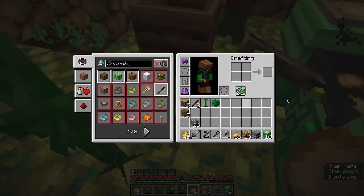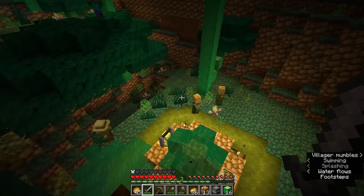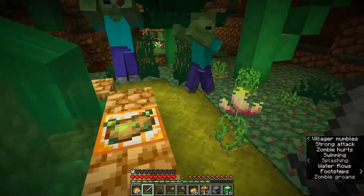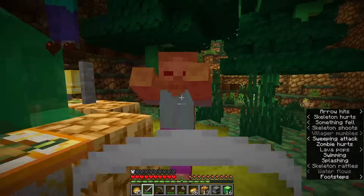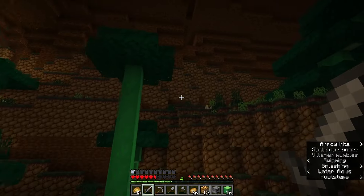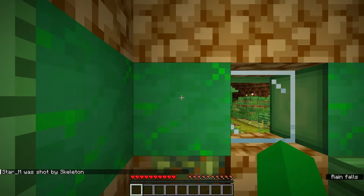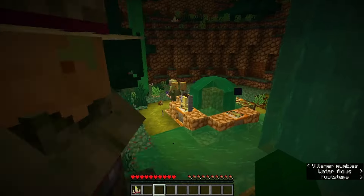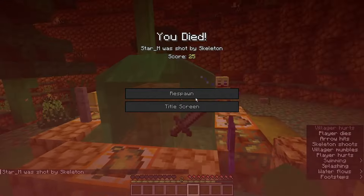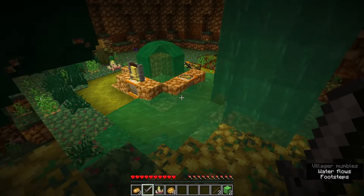It looks like the frying table just made us some baked potatoes, which I guess is a good way to get some food. Hopefully it cooked all four of them. The villagers are getting attacked over there — let's see what we've got. This is what I was looking for! You guys leave my villagers alone! I died and good thing we set our spawn — it worked! Fantastic. There's an iron golem down there, so I'm making another sword.